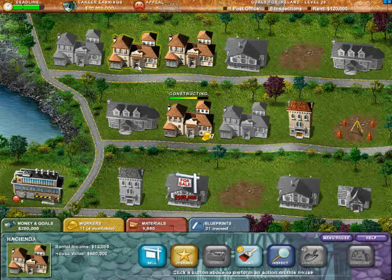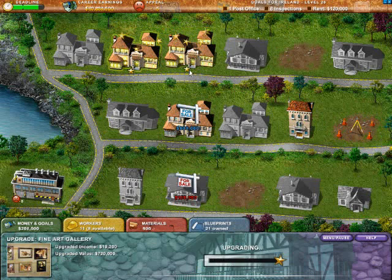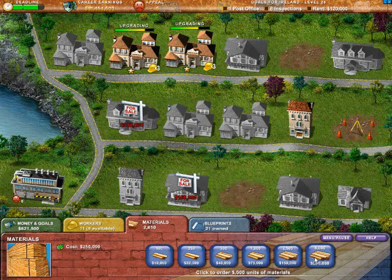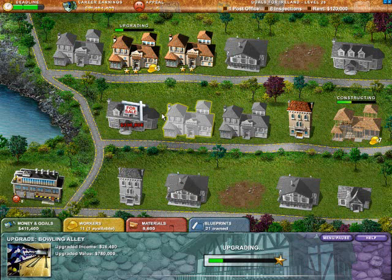Here's what we're going to do: we're going to upgrade these houses a little bit, then flip them and inspect them — that way they'll be absolutely free of defect, which is good. We'll sell that guy because we need more materials. You've just got to keep these guys working to make the most out of them. We're going to get another Hacienda, upgrade these one at a time, and once they're three-star we'll get those taken care of. That'll really help us with our rent.